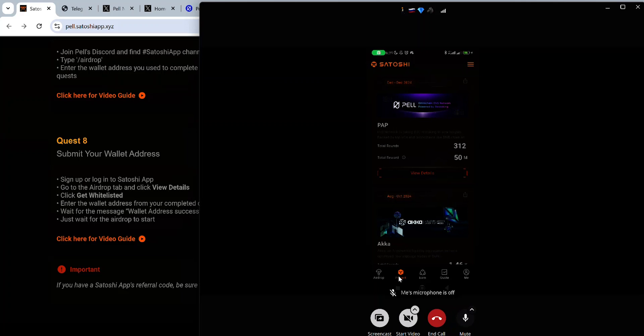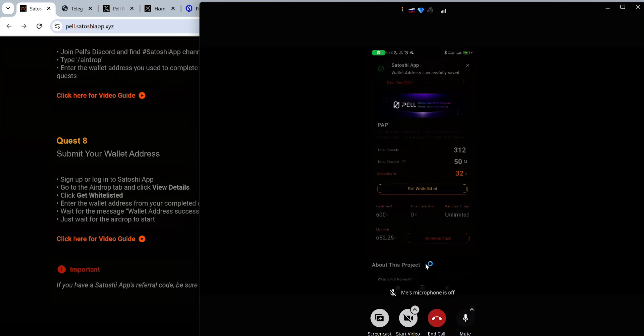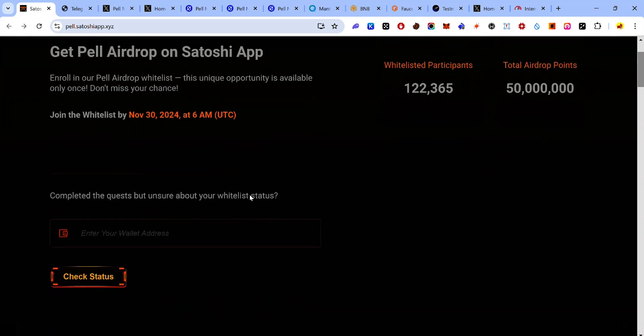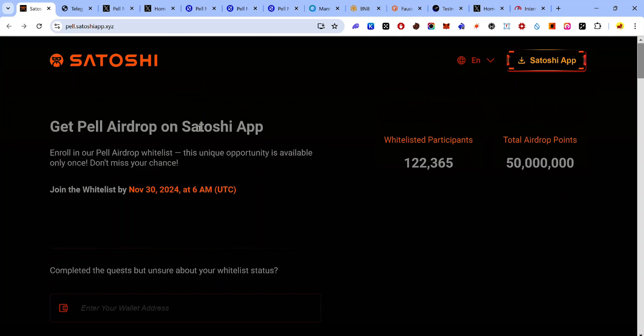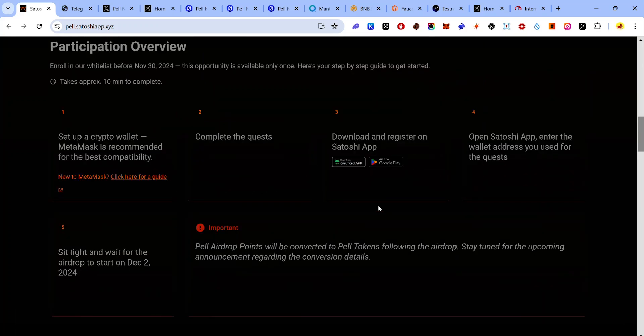On the Project tab, find the Pearl Network project, tap 'View Details', tap 'Get Whitelisted', paste your wallet address, and tap Confirm — your wallet address is now saved. Once you've completed all quests, scroll to the top of the page to check your whitelist status. Paste your wallet address and click 'Check Status' — you can see all quests completed on all three chains and that you're whitelisted.